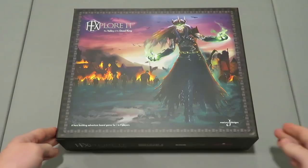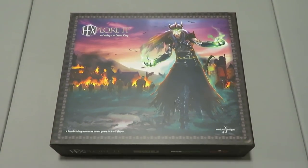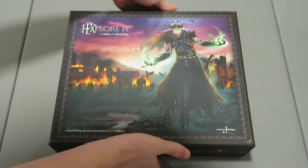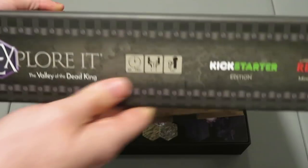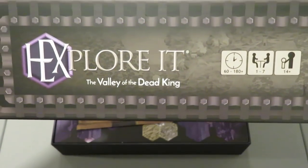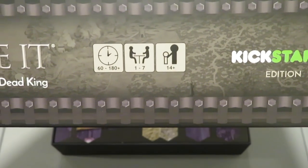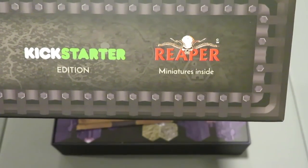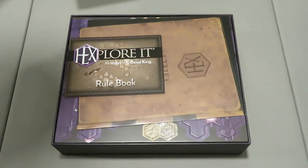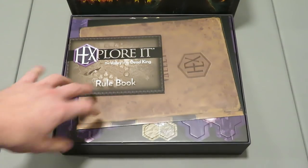Here's a better shot of the box with no wrap on it whatsoever — the artwork sticks out a lot more. Now we're going to go ahead and take the top off the box. Very solid box design. So Hexplorik, Valley of the Dead King — it's a 60 to 180-plus minute game, 1 to 7 players, 14 plus. This is the Kickstarter edition and Reaper miniatures are inside of it. As you can see, it's literally full to the brim with stuff.